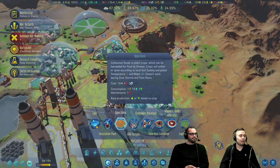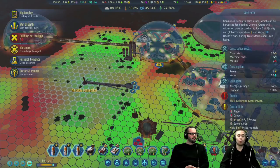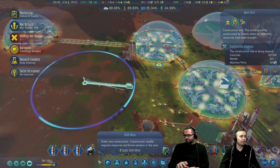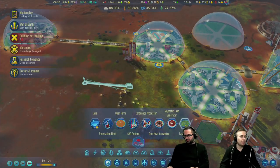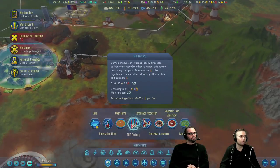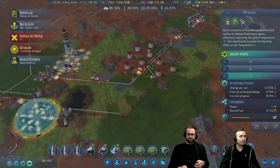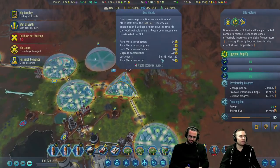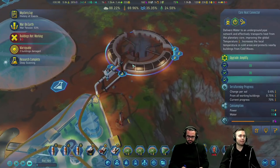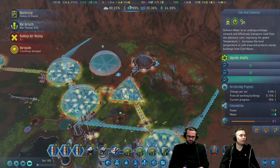Open farms will affect the crops we can grow, and we can have crop failures if soil quality isn't good enough. And then we have the GHG factories — these are some of the first buildings. Forestation plants start increasing your temperature. I built my first two over here, and later I was able to build this — basically a wonder — the core heat convector. This not only protects this area from cold waves, but also increases temperature by a decent amount.